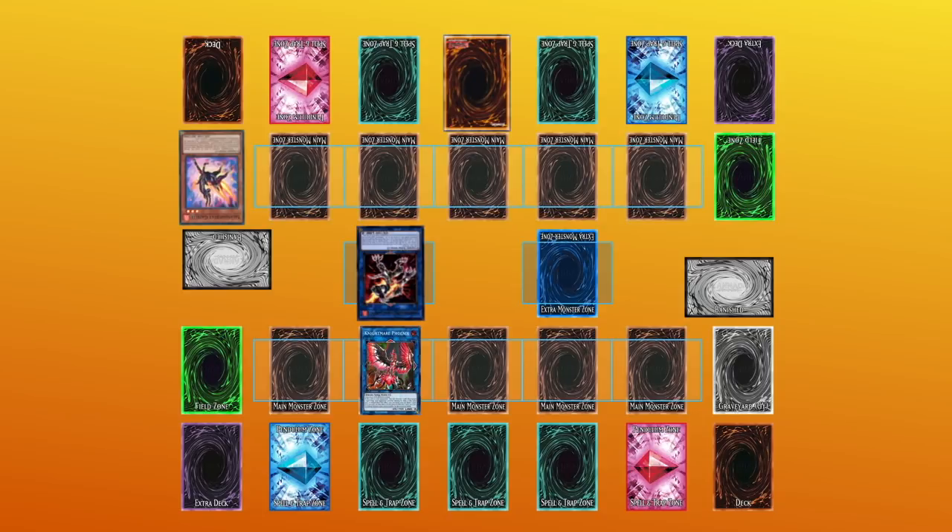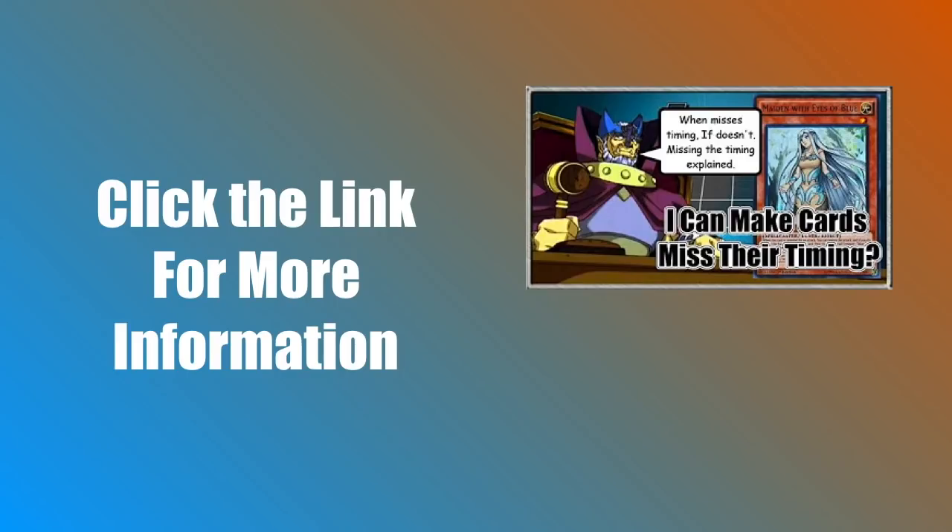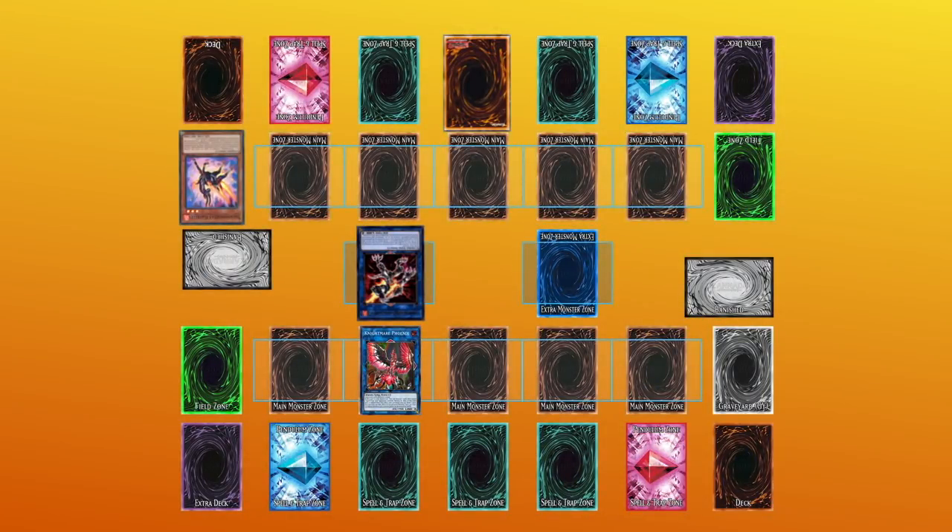If they choose to use the effect of Sunlight Wolf, they will no longer be able to negate Nightmare Phoenix with Salamangreat Roar, as it must be chained to the card you wish to negate — which would now be Sunlight Wolf if it is used as Chainlink 3. Since this is not a choice they would most likely make, Roar kind of misses its timing to activate because of how the chain was built. The other possibility is that the Salamangreat player can choose not to activate Sunlight Wolf, since it is optional, and activate Salamangreat Roar as Chainlink 2 instead — at which time they can no longer activate Sunlight Wolf as it is Speed Spell 1 and cannot be chained to a counter trap.